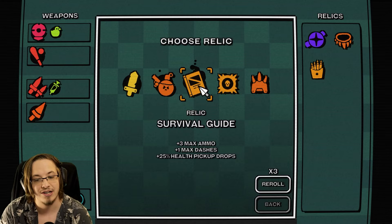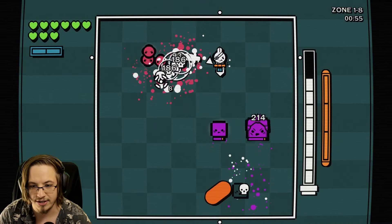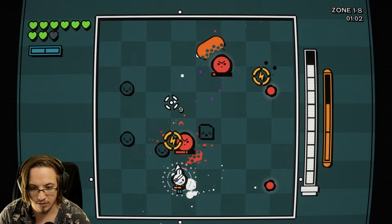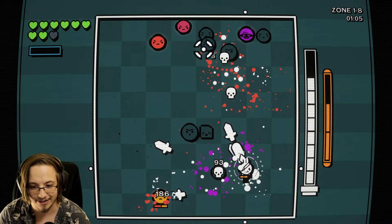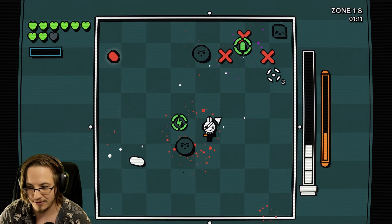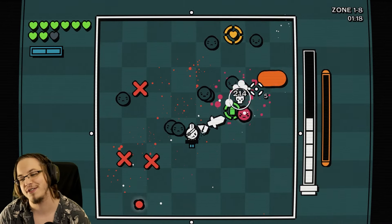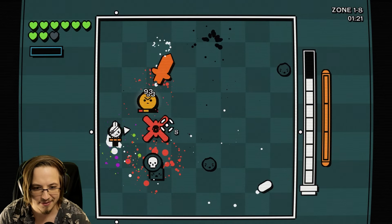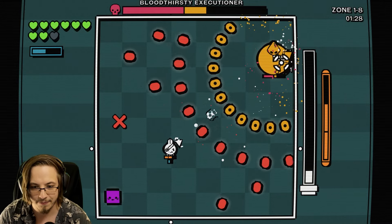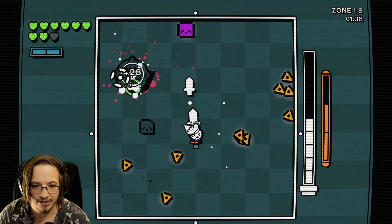Relic - more max ammo, max dashes, and more health pickup drops. I think overall it's probably better than giant blade. Look at how big those sniper bullets are now! That's going to keep getting more and more broken. This is the boss round. Want to find the relic ideally on the first thing. Fighting the boss - good at killing all the people he summons.